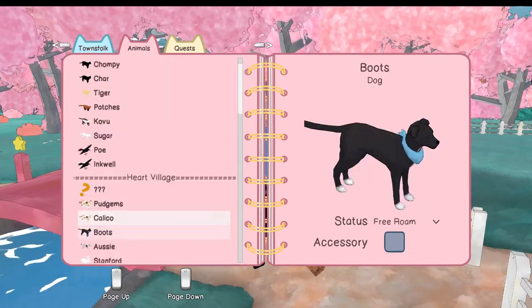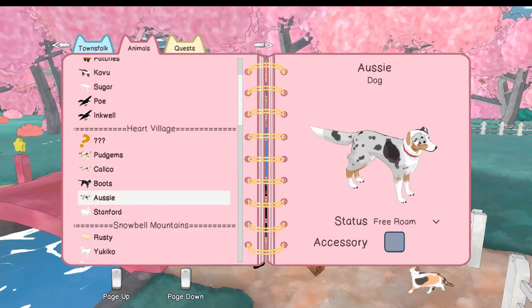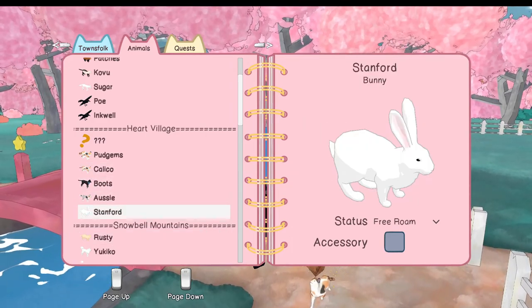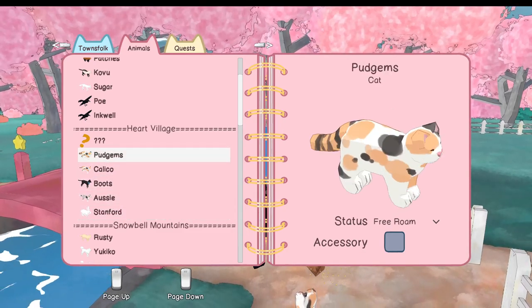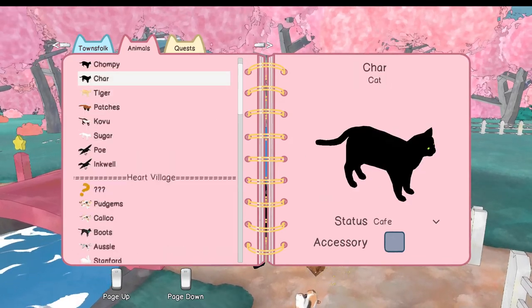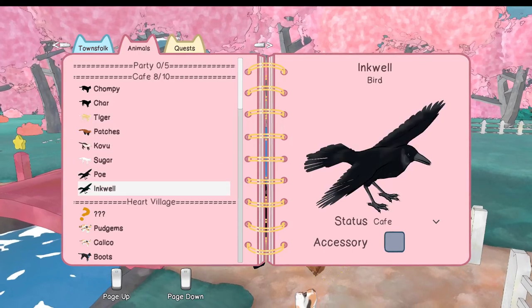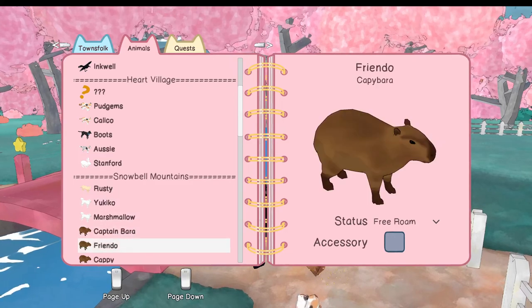We are missing one in Heart Village. Calico, Pudgeums. Hey, where's Char? Doesn't Char count? Char is at my house, that's why. Okay, so we are missing one — we'll keep an eye out.